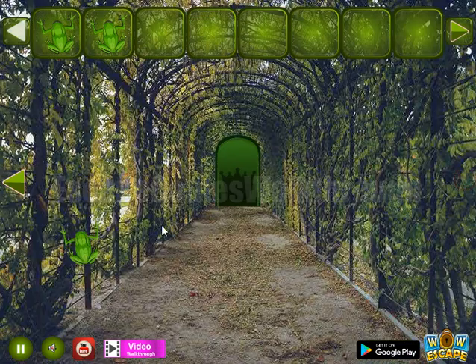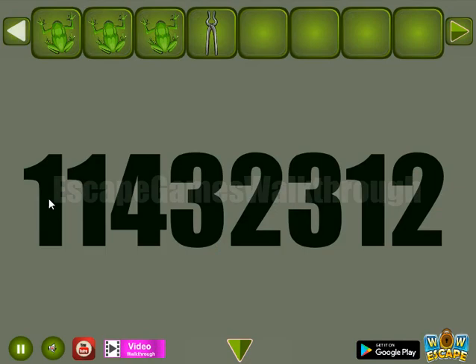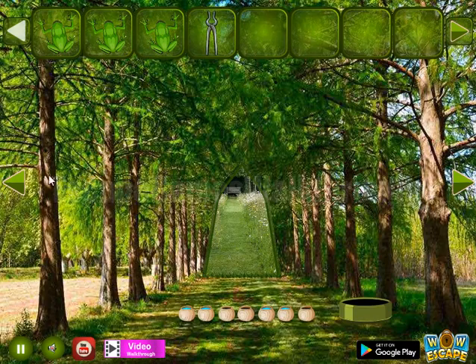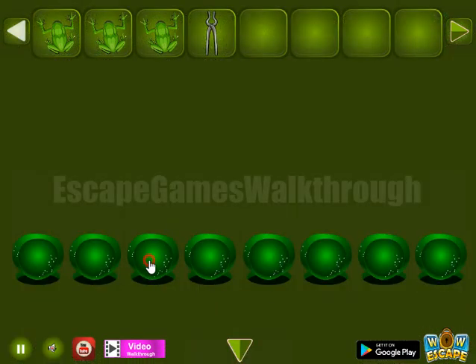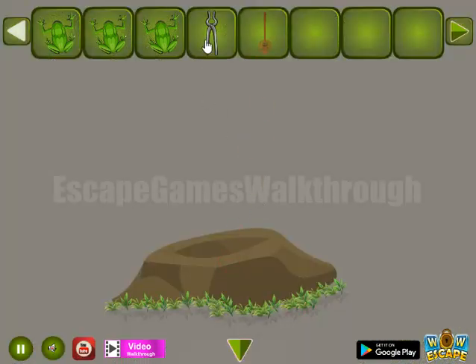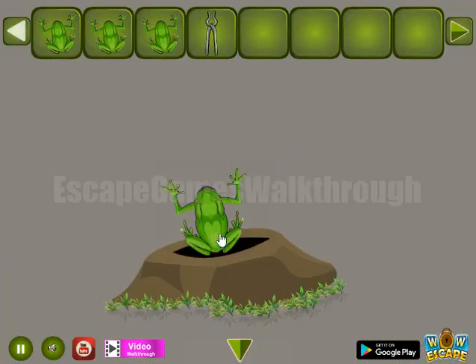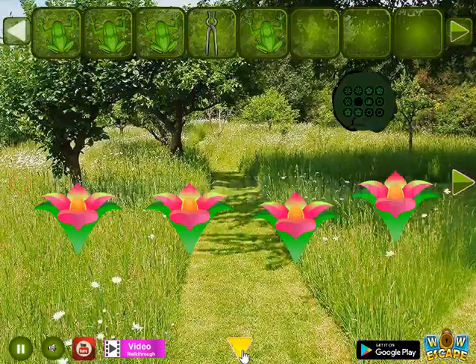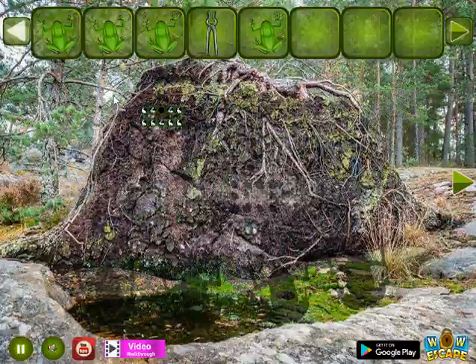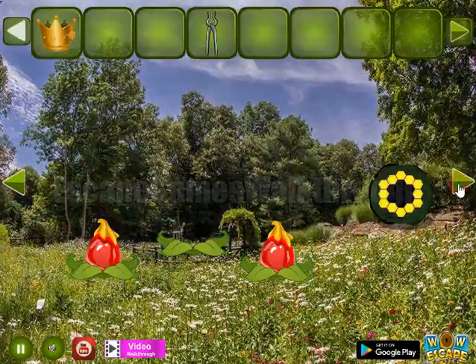Here we can take a frog. Another frog is here. A huge corner where we can take tongues. Next a hint of sizes from one to four — the sizes are for this place: one, one, four, three, two, two, two, three, one, and two. Get this cleaner. A strange thing we've got — let's use it on this place to get the frog. And finally we have all four frogs. Here's a place for them. And we've got the crown to go to the final part.